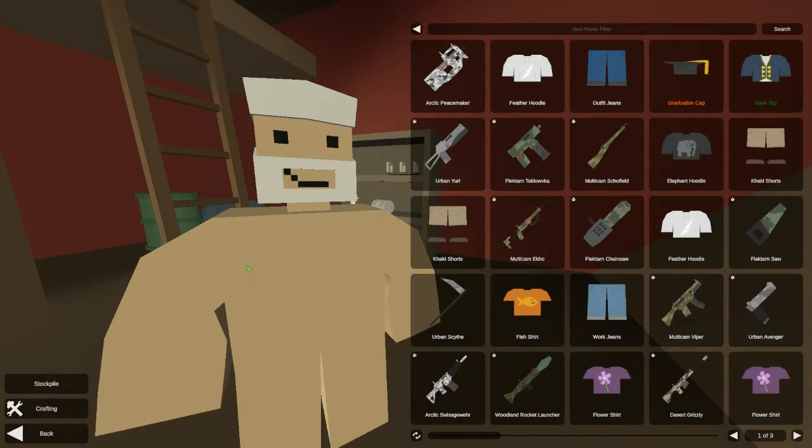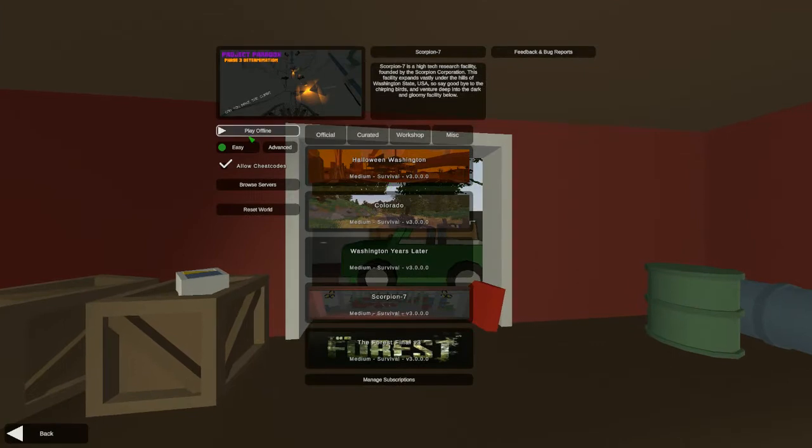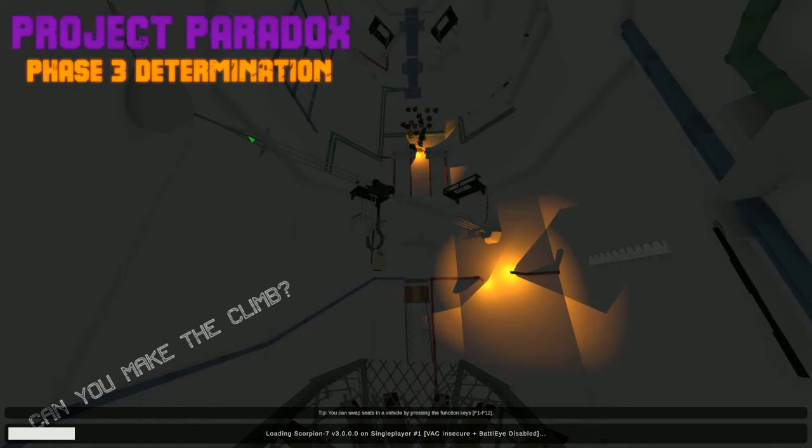Anyway, ladies and gentlemen, today we're going to head back into Scorpion 7. Last episode, as you can see on the main menu loading screen, we began climbing - we started the great trek and we gotten to the first little checkpoint. The checkpoint is right above where my mouse cursor is, that's the first little platform, the first little checkpoint.